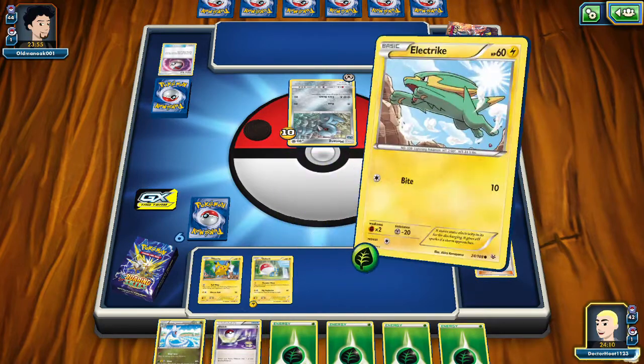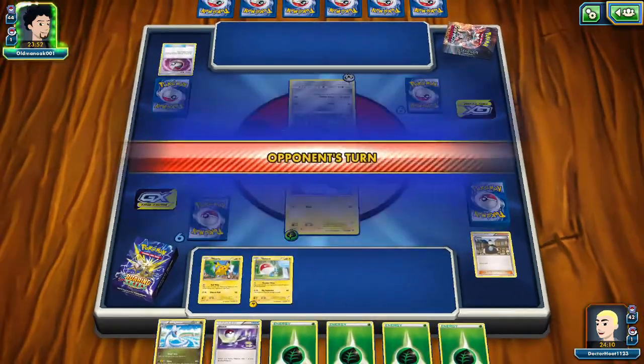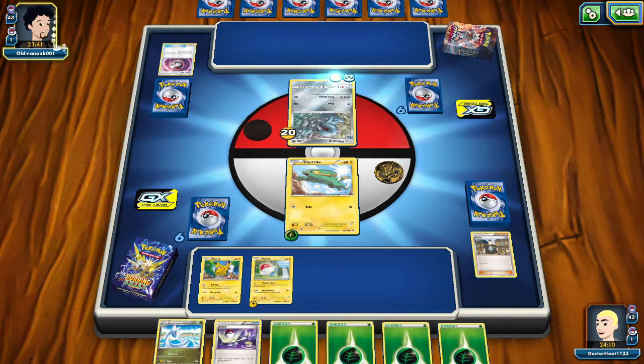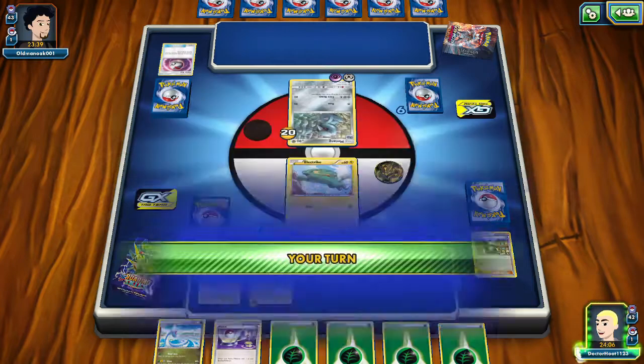Might be a mistake, but we haven't evolved this guy yet. And Voltile, when you think about it, is as useful as support cards, because he can cause the energy to get moved around in a non-standard way. I don't understand — why aren't we getting rammed?